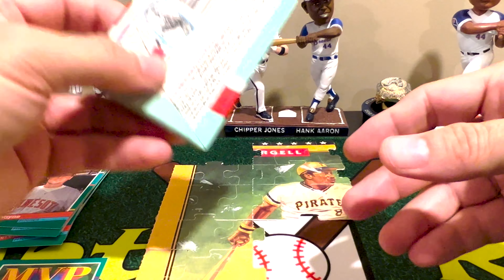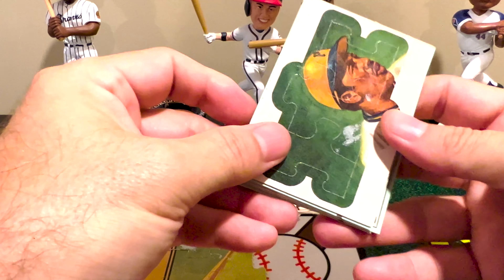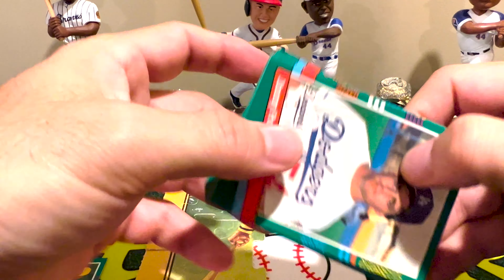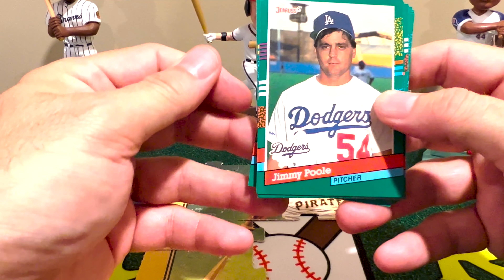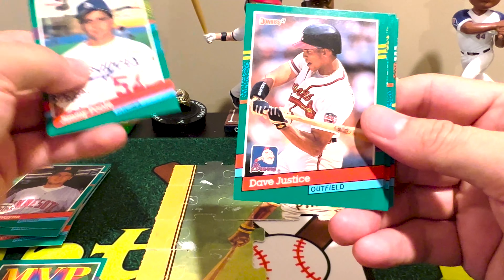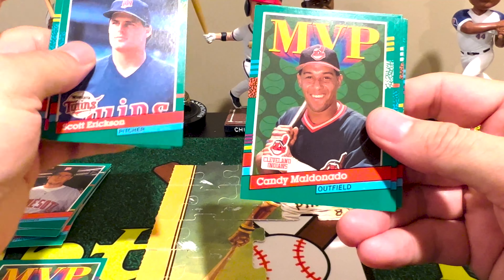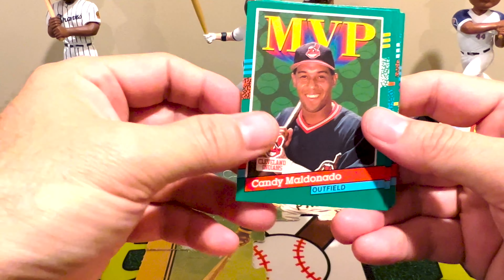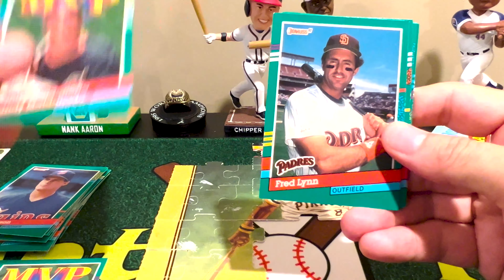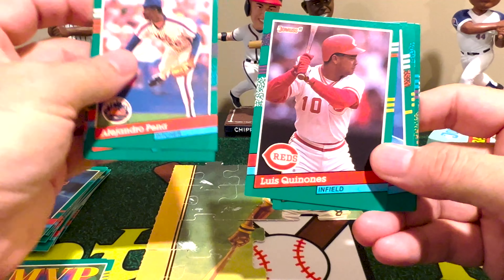Second pack — nothing crazy out of that one. I had to tear that pack totally up to get it open, but we do have another duplicate puzzle piece, which really is making me worried we're not going to finish it. David Justice — obviously he was Rookie of the Year the prior year. And the MVP — Candy Maldonado. We're pulling a lot of this MVP subset; that's the main subset we're seeing so far.